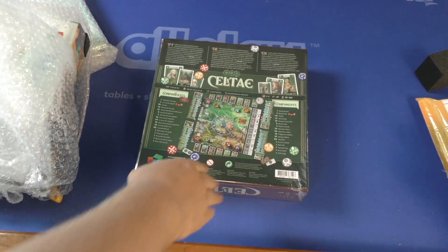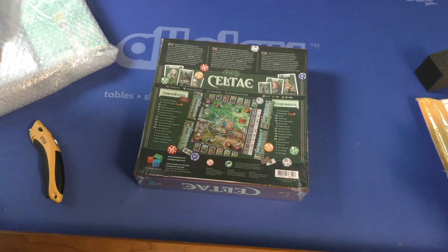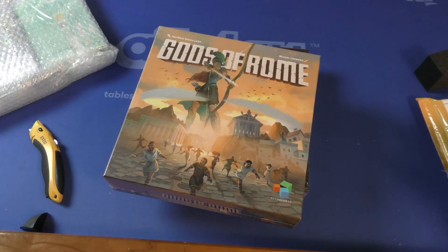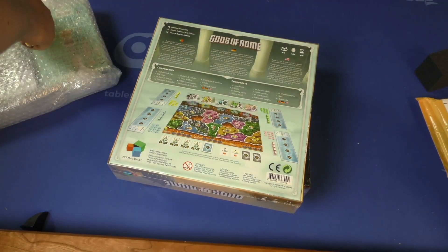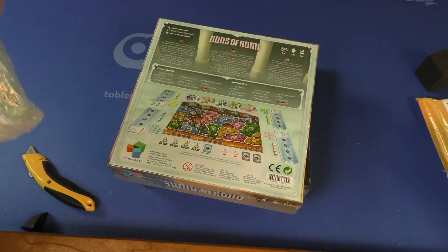Wow, what happened here? This is Pythagoras Games — they make good games but their art has been so-so, and now suddenly there's stuff. Look at this — Gods of Rome — and their game suddenly looks gorgeous. I cannot believe how much in one year their art has changed.